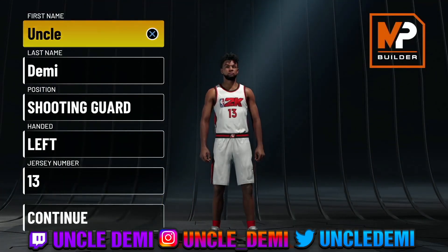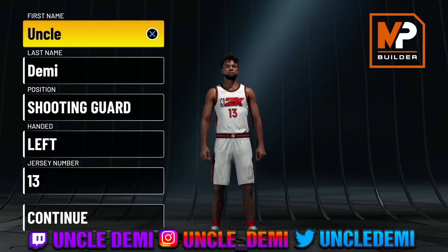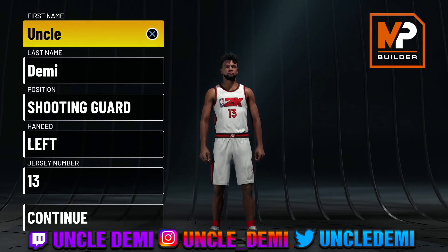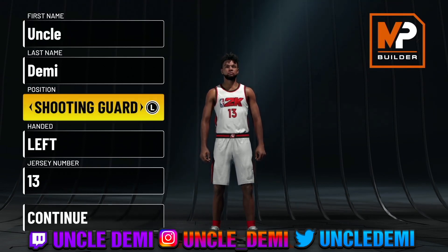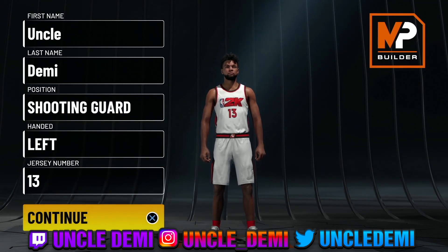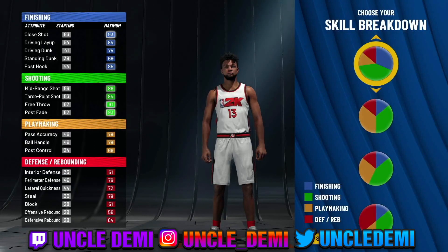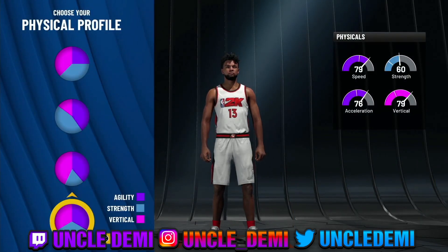Alright my nephews and nieces, so now we're making two builds. This build right here is going to be the one that has James Harden at the top. The next build is going to be the one that plays more like James Harden in the park. So we're going to go shooting guard of course — that's James Harden, he is left handed. The pie chart that we're going to go with is mostly shooting with a little bit of finishing. We also have to go up the balance — remember his speed is only an 87 and he had 71 strength, so physicals do matter.